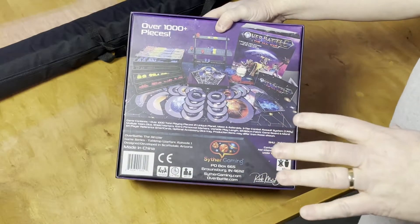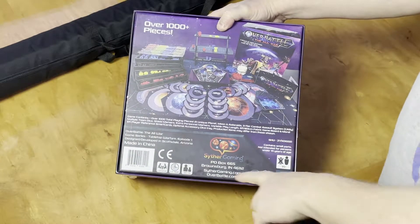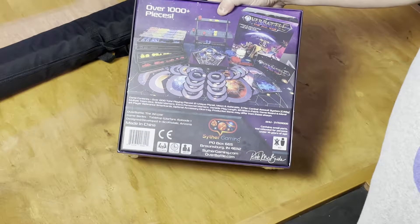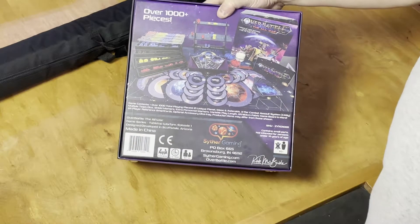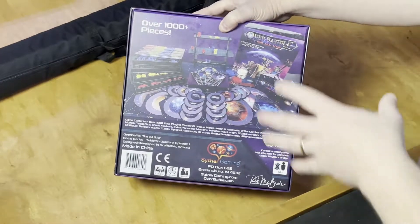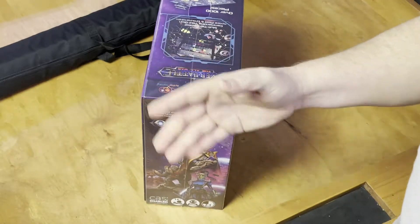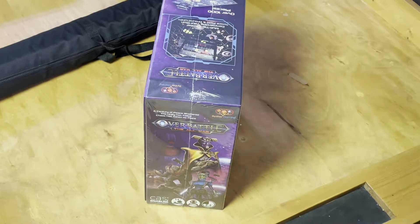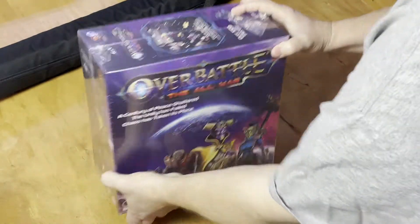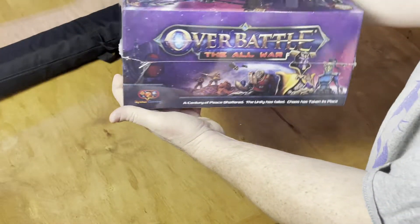This was a Kickstarter, but I do believe it's going to retail. He does have some available on his website — you can find it at overbattle.com. Two to four players, two to four hours, ages 14 plus. So you're looking at basically your standard Axis and Allies type game and timeframe. The box is designed to fit your Kallax shelves, whether you want to store it sideways or lay it down.